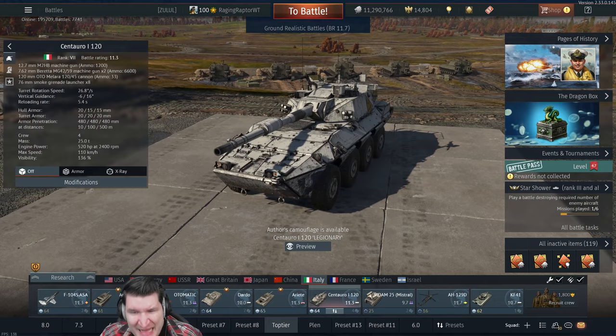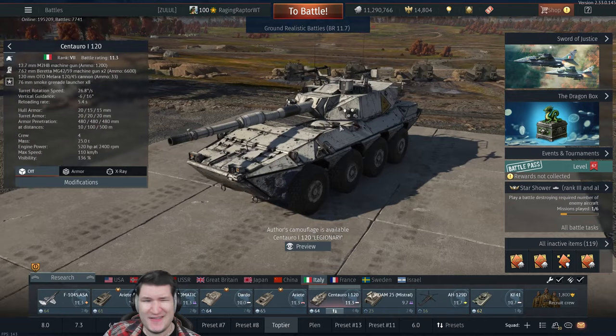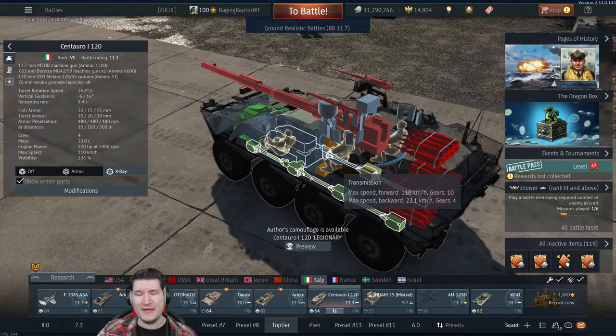Moving over to War Thunder itself — it is an 11.3 vehicle most likely, because again it's basically Ctrl+C, Ctrl+V with a different name. The main issue is that this is not the Centauro 2 version, which would have an autoloader with around a four or five second reload time.